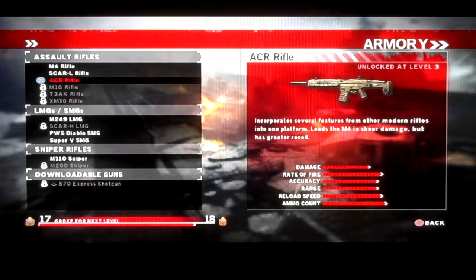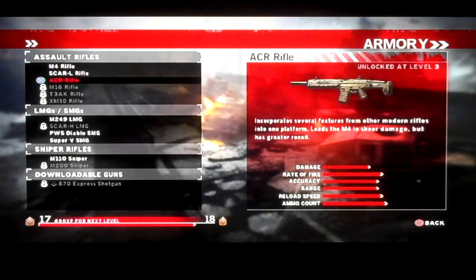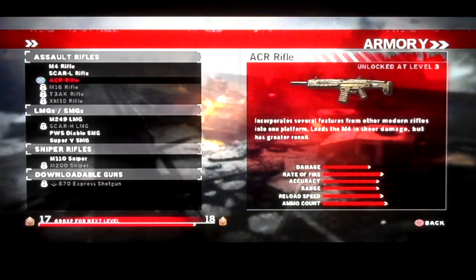The ACR is the next one you unlock, which is basically like the FAMAS. It does a lot more damage than the M4 — that's the reason more people use it. It kills faster if you're more accurate with it, but it does have more recoil. In Homefront, they balance their guns — they don't just put absolutely no recoil on a FAMAS and then say they're going to patch the hipfire but not actually patch it.